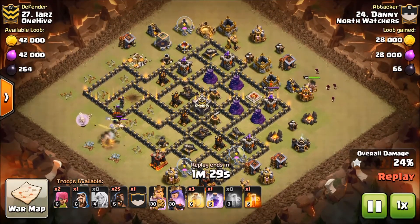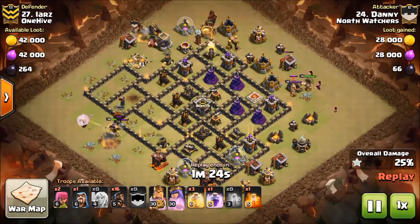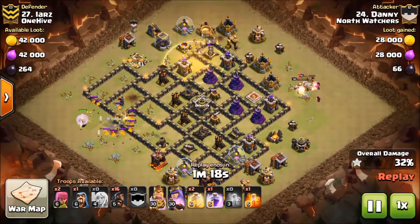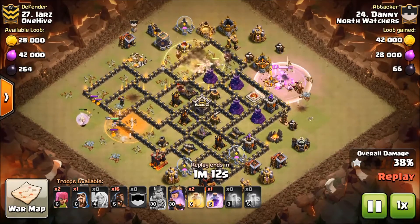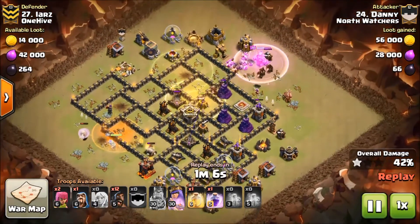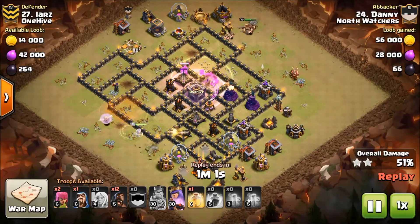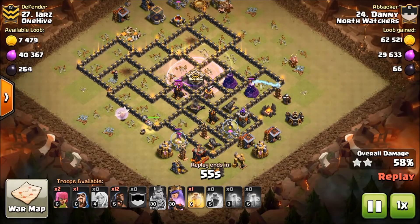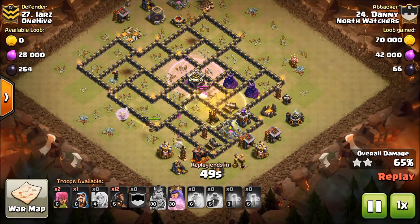Danny now has time to drop his BK and kill the enemy King so the King doesn't pose any threat to the hogs. Here are his hog deployments — just dropped ten hogs at the top along with his CC hogs, and they're working nicely. The Queen's doing her thing. He had to poison the Lava Hound when it burst into Lava Pups, but that's okay. Watch this heal — and there goes that rage he saved, which is going to get those hogs through the core really fast.